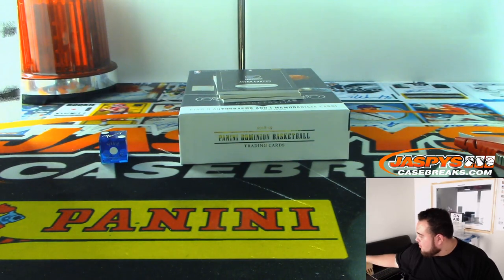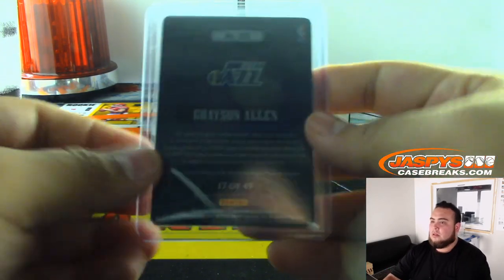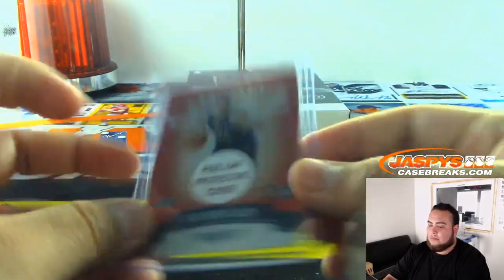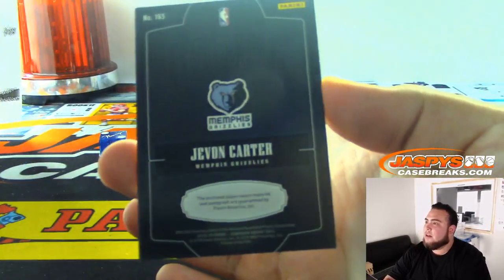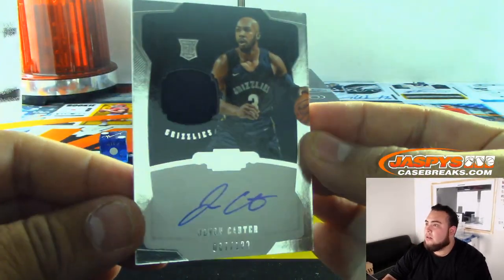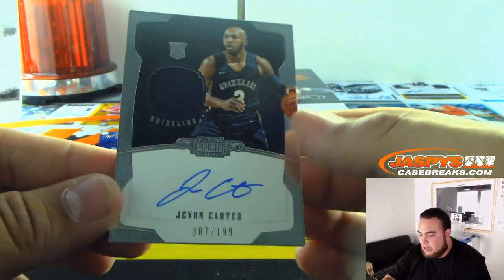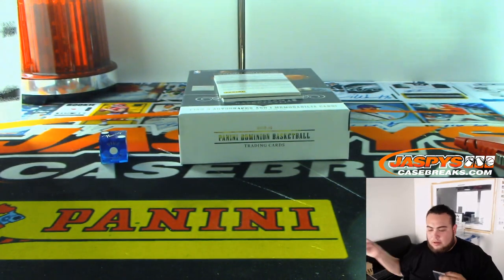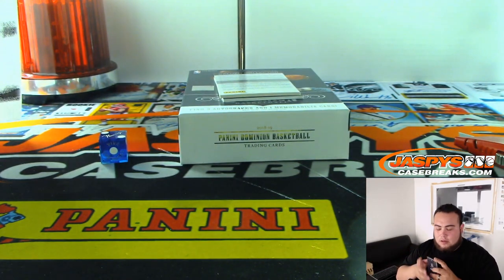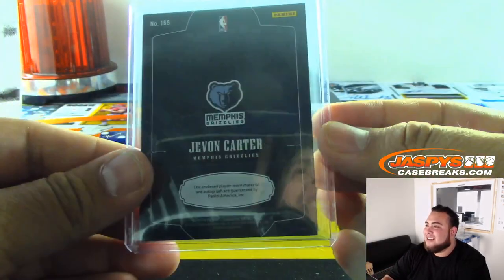Going on to Charles. We have Javon Carter rookie jersey autograph, 87 out of 199 — that's another spot for seven and Charles. All it takes is one number with the random number blocks, guys — you can clean up the whole box.